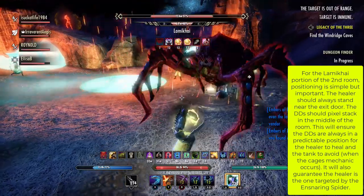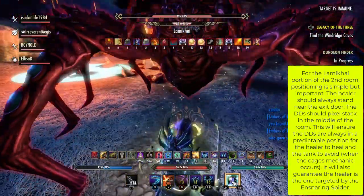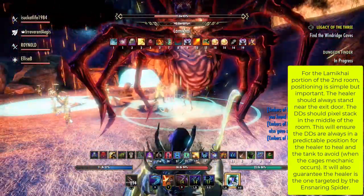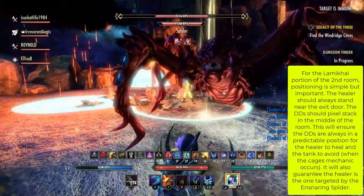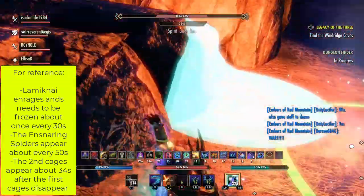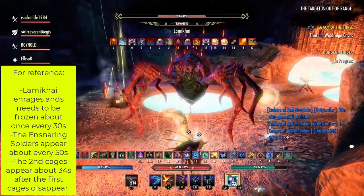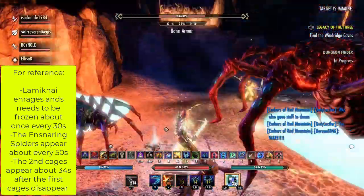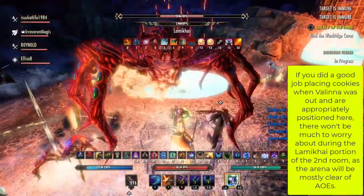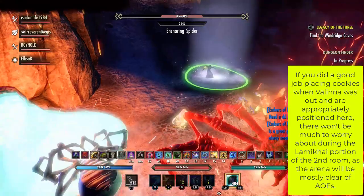For the Lamakai portion of the second room, positioning is simple but important. The healer should always stand near the exit door. The DDs should pixel stack in the middle of the room. This ensures the DDs are always in a predictable position for the healer to heal and for the tank to avoid when the caged mechanic occurs. It will also guarantee the healer is the one targeted by the ensnaring spider. For reference, Lamakai enrages and needs to be frozen about once every 30 seconds. The ensnaring spiders appear about every 50 seconds, and the second cages appear about 34 seconds after the first cages disappear. If you placed cookies well during Valina's phase, the arena will be mostly clear of AoEs during Lamakai, which really trivializes the fight.